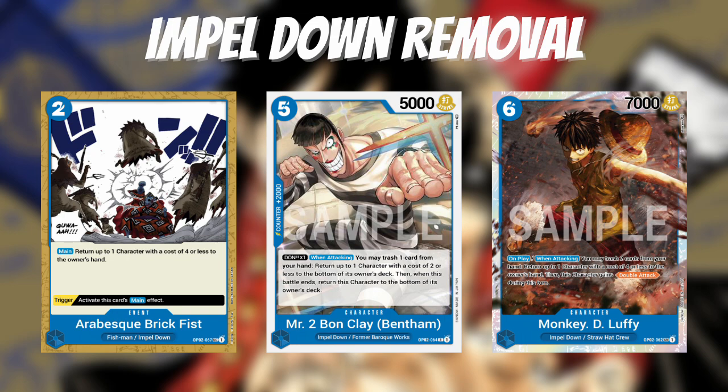The new Impel Down 2K counter is five-cost Bond Clay. His effect is Don x1 when attacking — you can trash one card from your hand to return one character with a cost of two or less to the bottom of the owner's deck, effectively removing the card from the game since they won't see it again. Once the battle is done, Bond Clay returns to the owner's deck as well. I don't think there's ever really a situation where you would use this as removal, since you're spending five Don or using an Ivankov cheat effect for it, but maybe it comes up against cheat blockers. It's a new 2K, so it's worth knowing about.